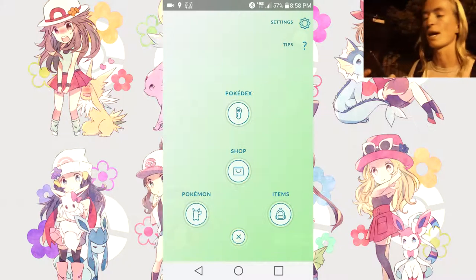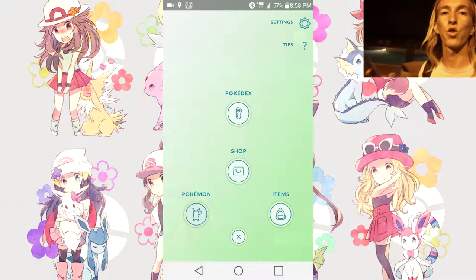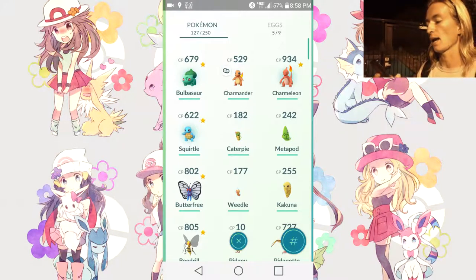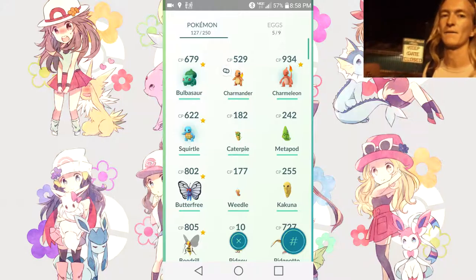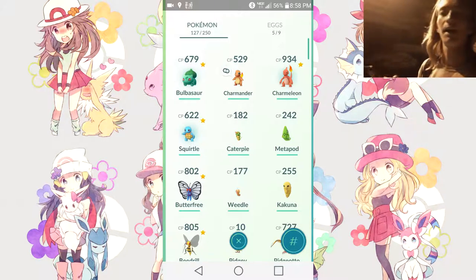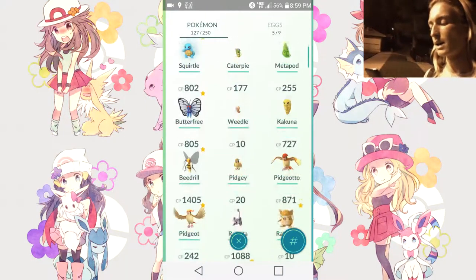I want to go ahead and show you guys what I got out of those four 5K eggs. We are now able to evolve three brand new Pokémon. I am actually very close to getting Venusaur, Blastoise, and Charizard. I have enough candies already to get an Ivysaur and probably just need one more Bulbasaur to get a Venusaur. I'm also holding off a bit on Charmander — my buddy right now — and I've been walking a lot and getting candies.